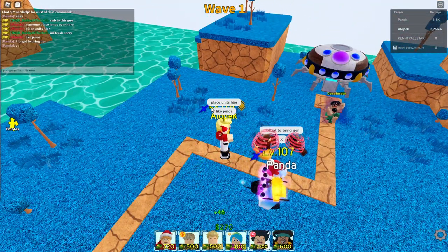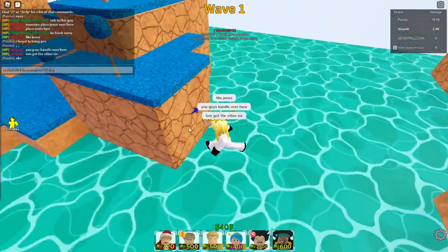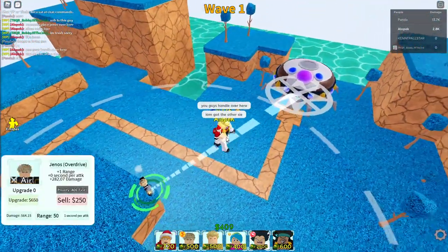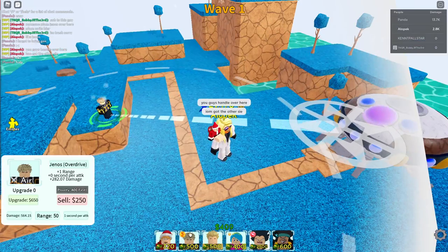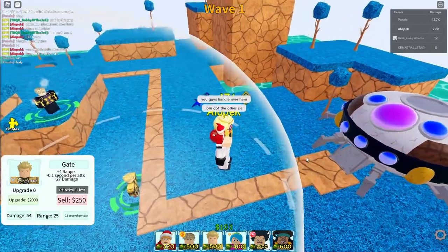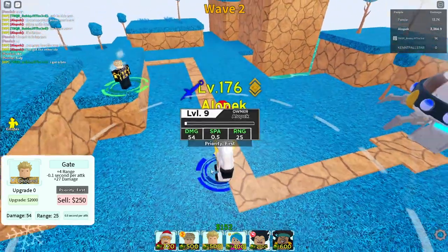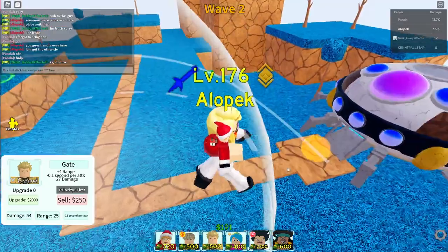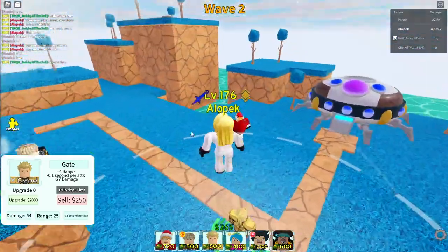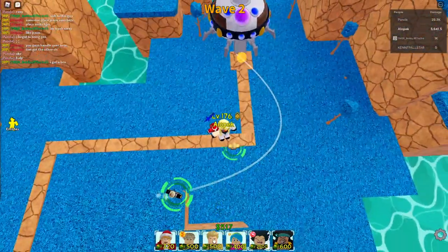You guys handle one side, I got the other side. Right now we're about two minutes in. We're auto-clapping everything which is perfect. This guy right here will also be very helpful - the reason being 0.5 spa is going to allow you to kill them even faster than Genos, considering how low health they have. Just place a Gate on either side.